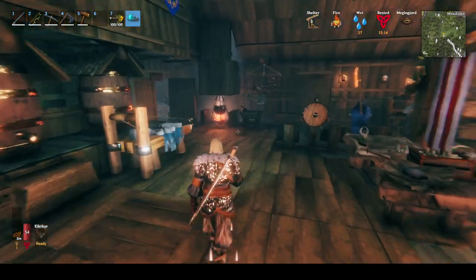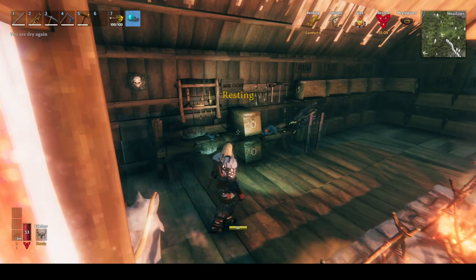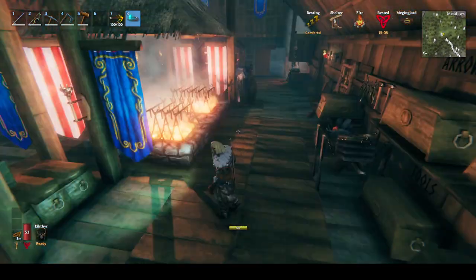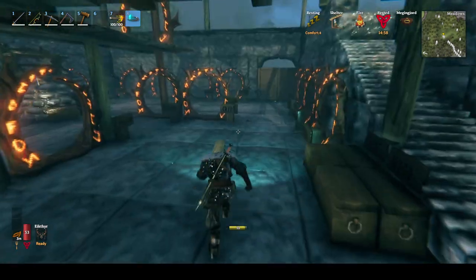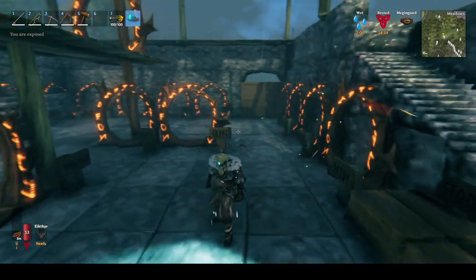Okay so this is main base. Tool stations, more storage boxes for different stuff, fermenter, stone maker, stone cutter, and all our portals to all the different places we've been.